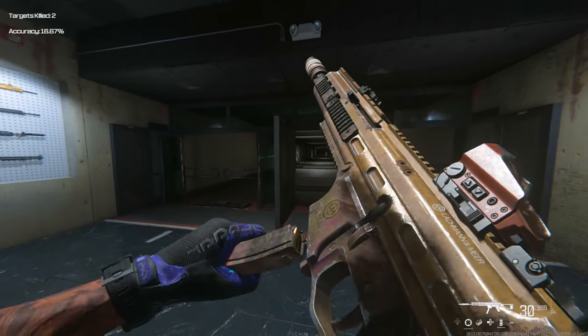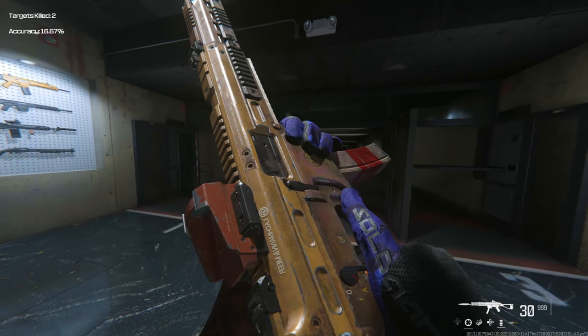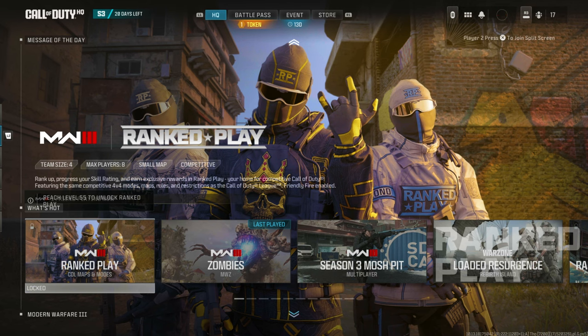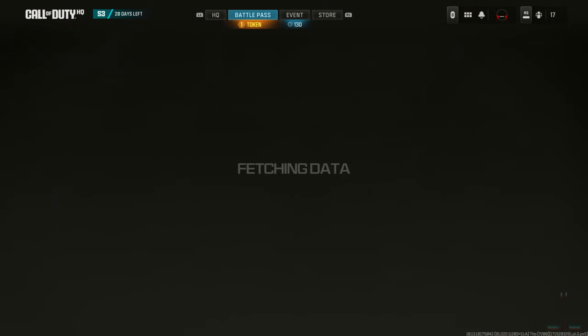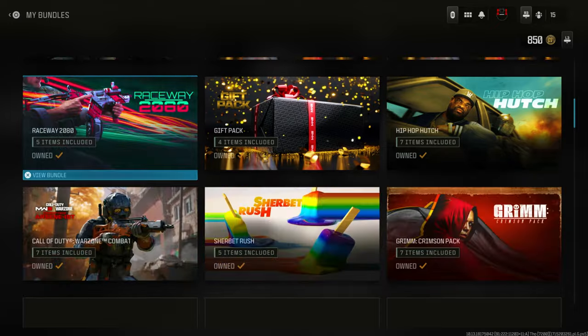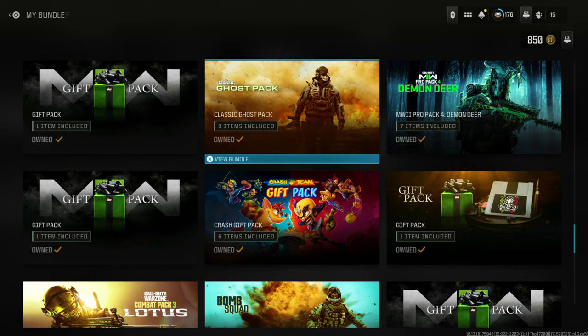For part one — the glitch — all you need is two controllers, which means two accounts. One of the accounts is going to have the blueprint that you want. With your account, go to the home page, go to the 'What's Hot' menu, then go all the way to the store, go to your bundles, and pick any bundle — it doesn't matter which one. Once you've gone into a bundle, back out all the way to the 'What's Hot' menu again.